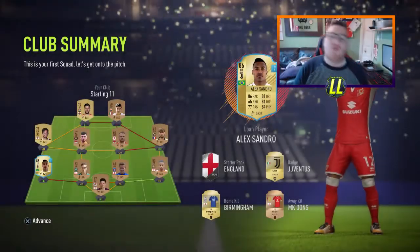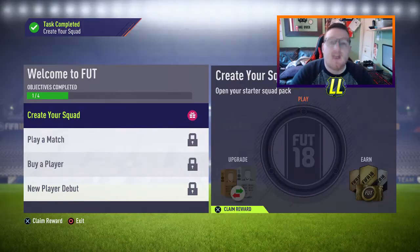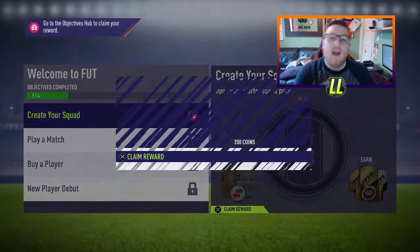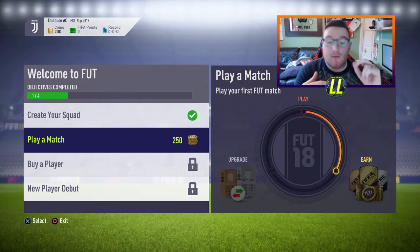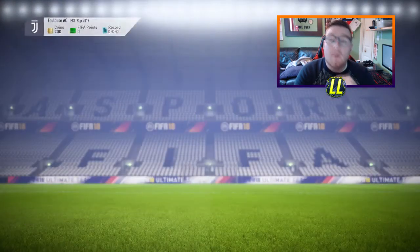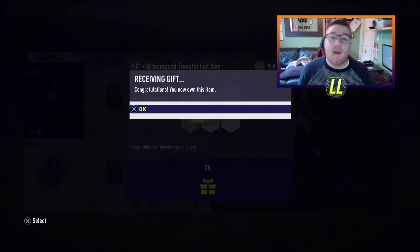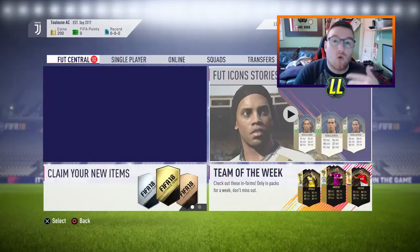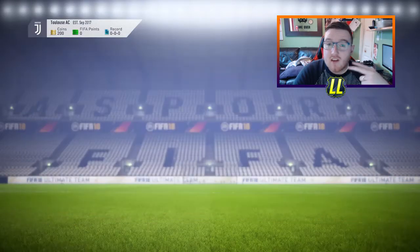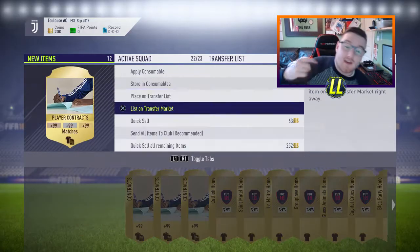What's up guys, Lethal Ezley here and this is my Trade to Glory series where I'm going to be attempting to trade from zero coins to 10 million coins on an account without any help from the game — that includes foot charms, draft, seasons, and the new squad battles. No FIFA points whatsoever. We'll be using trading methods, investment methods, long-term investment methods, and squad builder challenges where I think there's a lot of good money to be made.